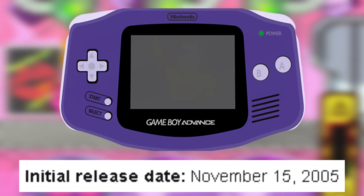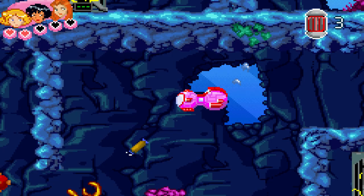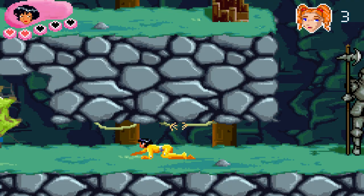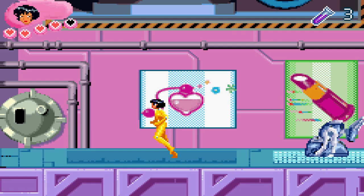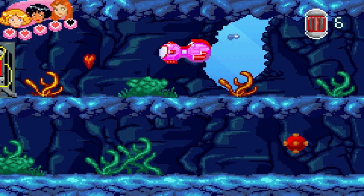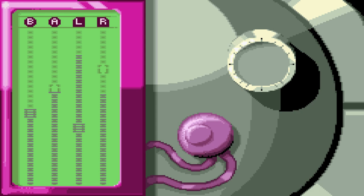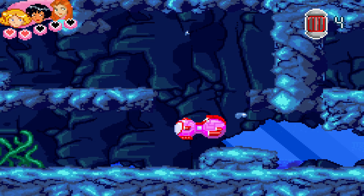First up, all chapters but one have an exploration level where you pretty much do the same thing. Something's wrong in whatever building or area you're in and you're supposed to find 8 objects or people in order to complete the level and move on. In one Halloween-themed level you're supposed to free 8 people caught in webs, and in two similar levels you have to unlock safes and dismantle bombs. Even though these tasks seem familiar, I really like the small adjustments they made between each of these missions.